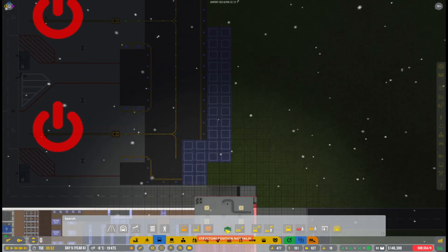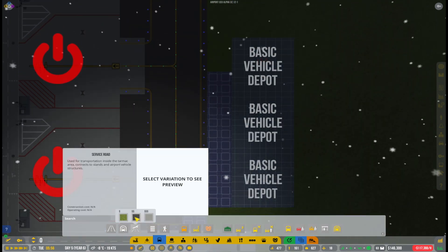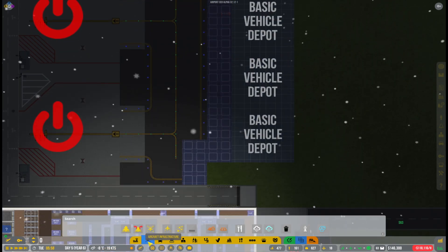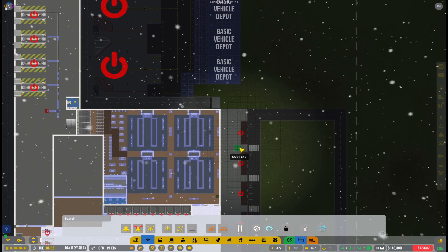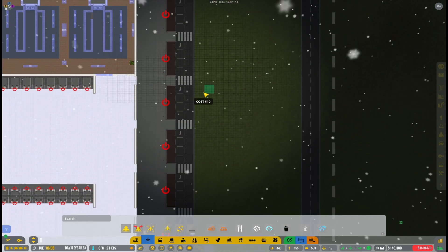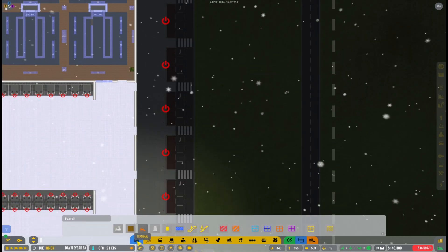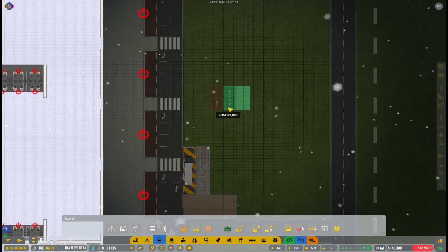I will probably also try to assign some equipment to specific vehicle depots just to make sure we always have ground service equipment close to the stands. This is all in an attempt to make sure the airport can run smoothly. Whether it will succeed I don't know yet, but I will definitely do my best and try to foresee any obstacles we might face. We still have a few small details here and there that we need to fix up.